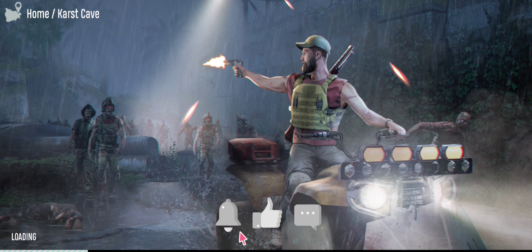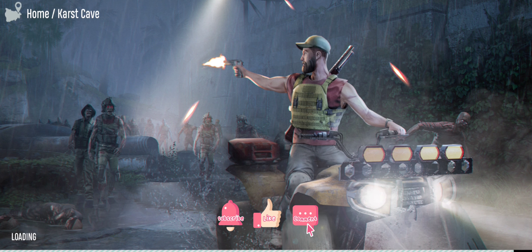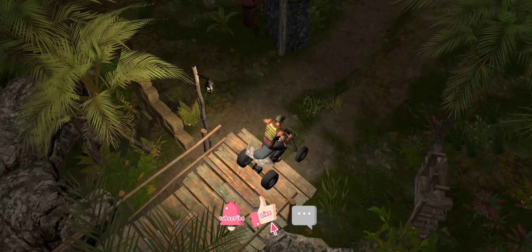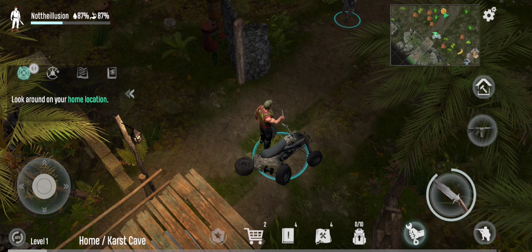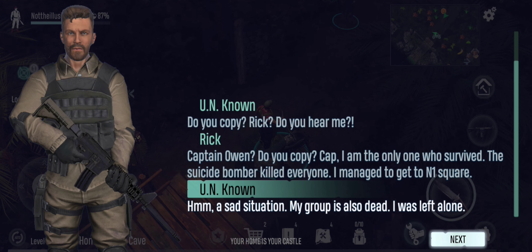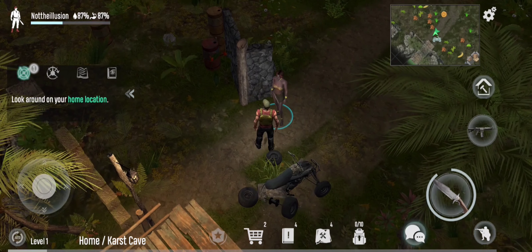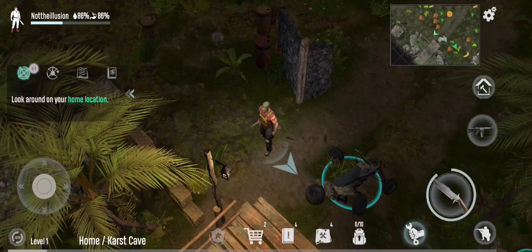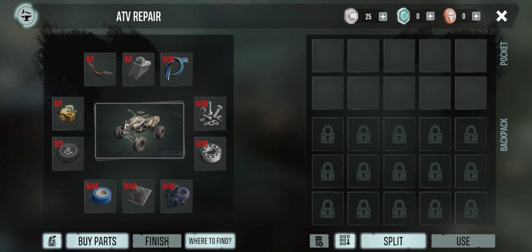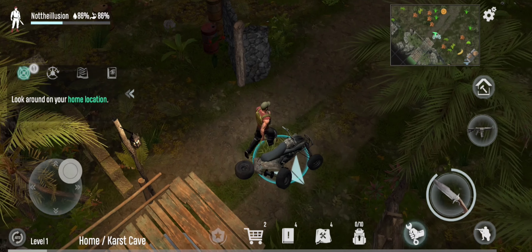Because it's my first time playing this game, we are at our home — it says 'Cast Cave' or something. We are inside the jungle. Oh god, that vehicle has broken. You guys can pause and read those conversations — I'm just fast forwarding. Who's that lady? Keola and Rick. I think we are Rick. Let's check out how we can repair that ATV — all terrain vehicle.